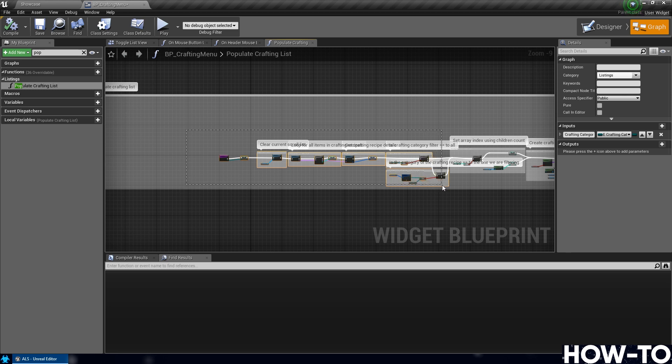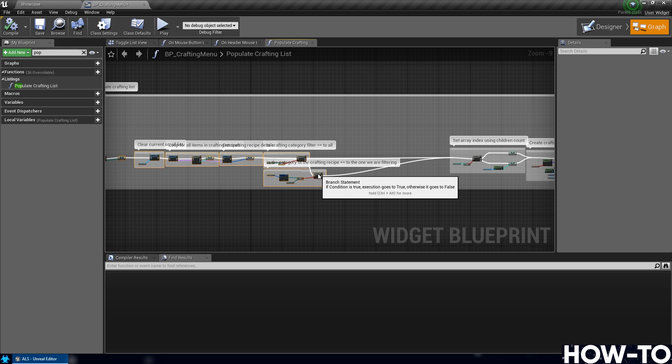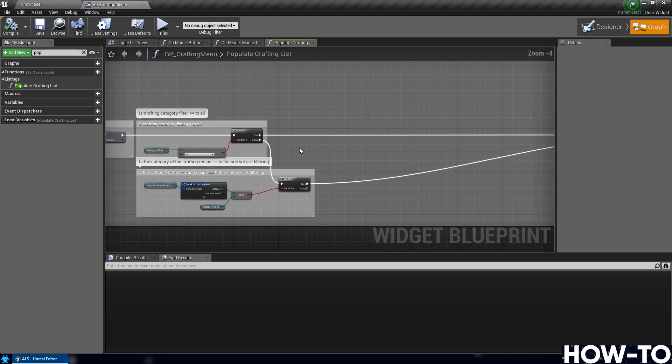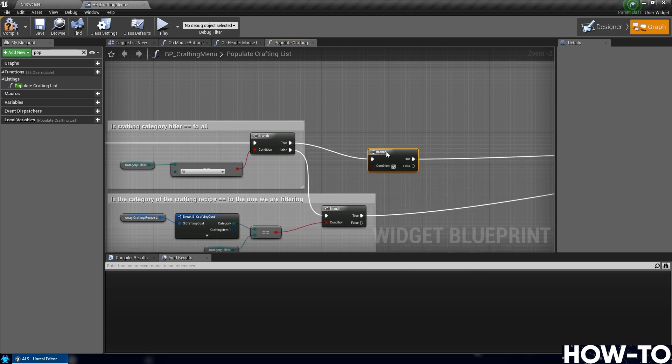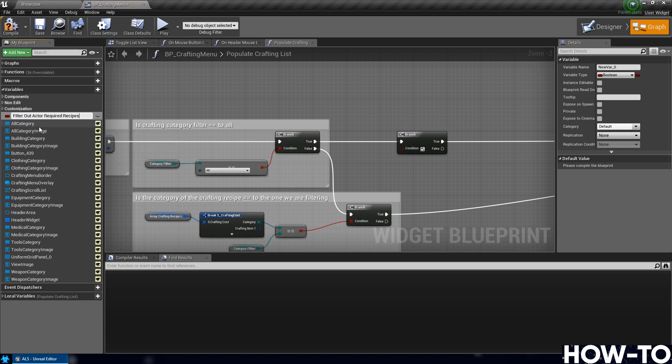Find the section with 'is crafting filter category equal to all'. We need to add logic here, so drag items to the left to create space. From the first Branch (the one with equal equals to all), drag off its True and add a new Branch. Under variables click plus, create a variable called 'filter out actor required recipes' — remove spaces and use capitals. Drag it to the condition. Compile and set the default value to true by checking the box.